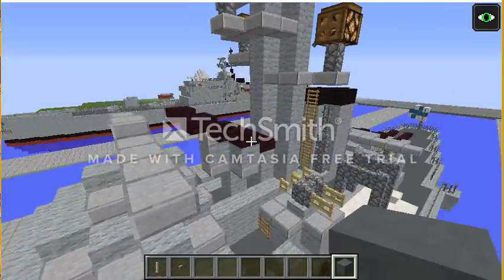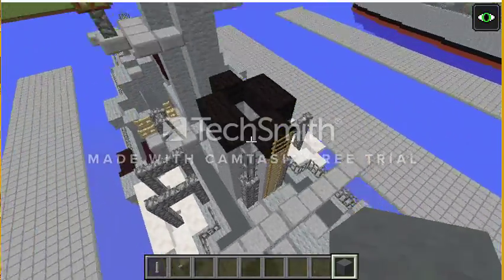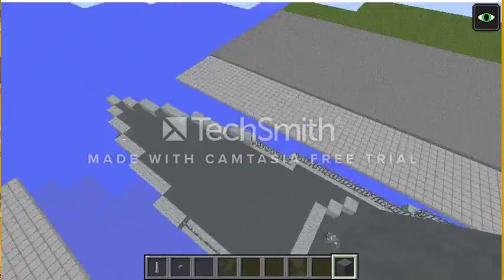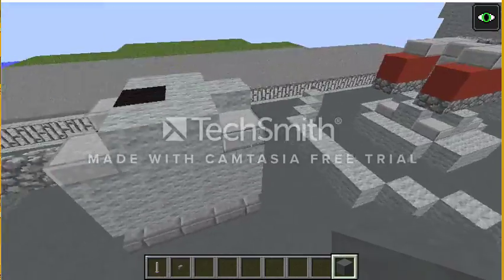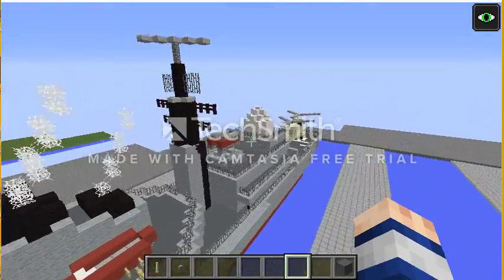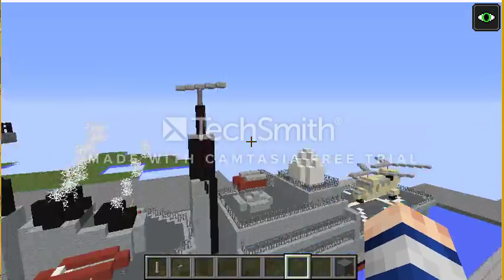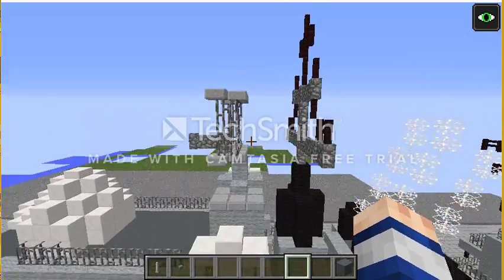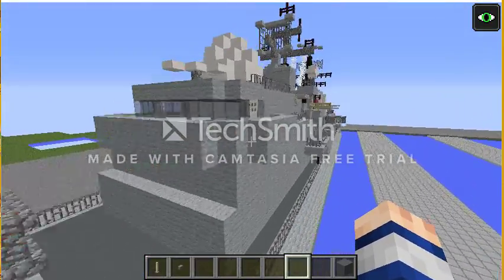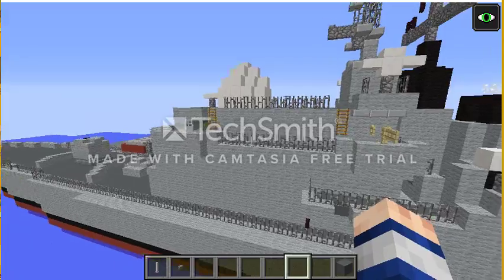We've got another sonar — actually that's a radar on this ship. Then we've got a smokestack, and over here the big ship. It has one large artillery cannon, one set of rocket launchers, one or two sets of sonar equipment and antennas, and one radar. Then we've got the bridge right here.